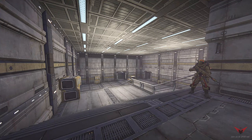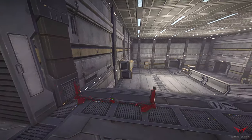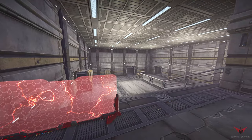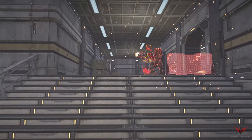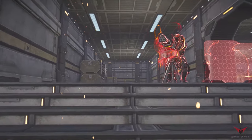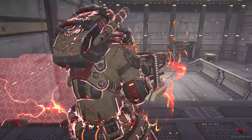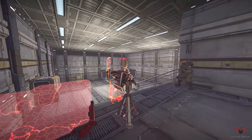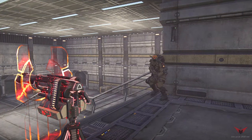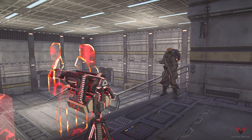Looking at the defense of the big stairs, the easiest way to do so is from the top of the stairs, placing your engineer deployables overlooking all of the doorways — whether engineer, medic, or heavy assault. Try to be careful from the corner where I'm currently standing because enemies will be able to throw C4 in this general vicinity, and it is the biggest counter to a defense as we just explained.